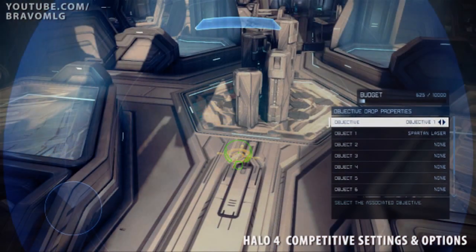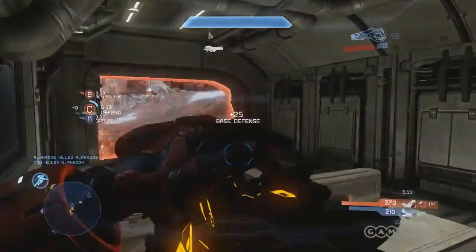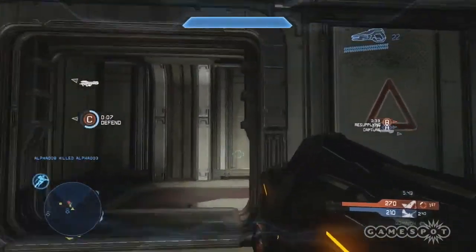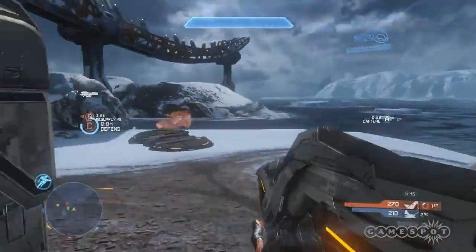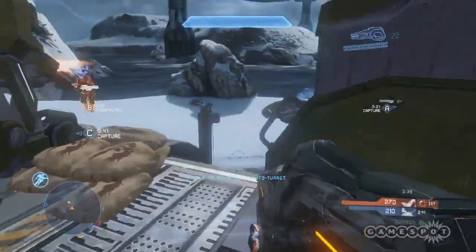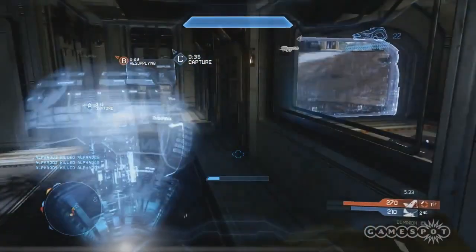And lastly, we have objective ordnance, which I haven't really heard anybody talk about. I'm not sure if you can attach these to things like flags — like if you capture a flag you get a rocket launcher, or the other team gets one to compensate. But I do know it is linked with Dominion, which is their sort of territories game type. When you capture a territory and keep that base over time, it starts fortifying itself, giving you turrets, and also supplying you with ordnance drops — and that's where these objective drops come in. You can place them near those bases and tune and customize them to your heart's content.